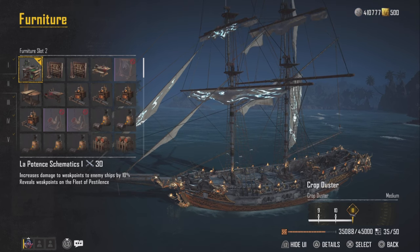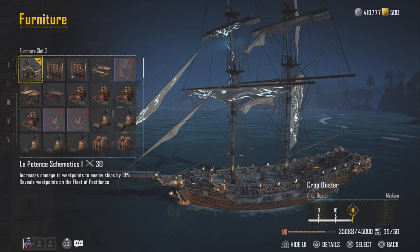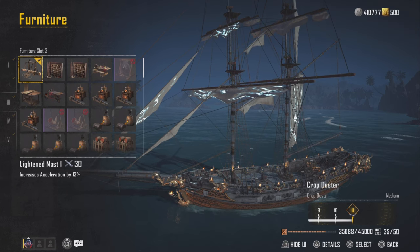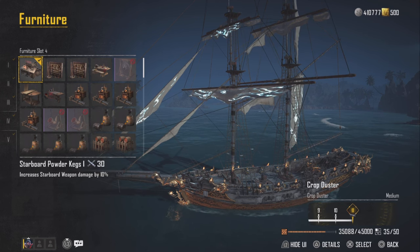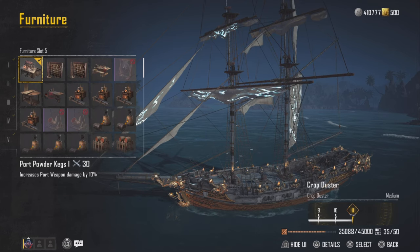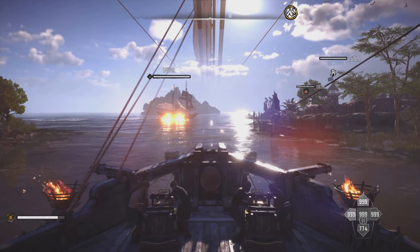Furniture slot number two: La Potencia Schematica number one — it's going to increase weak point damage by 10% and reveal weak points on the Fleet of Pestle, so when season one rolls around I'll be ready. Light Mass is going to give us 13% extra speed, which definitely helps out. Starboard Powder Kegs on the starboard and Port Powder Keg on the port side give us 10% damage on each side with our weapons.